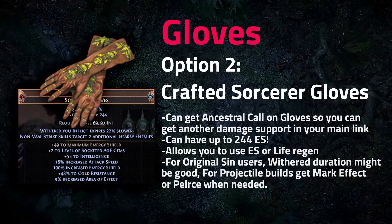Crafted rare Sorcerer Gloves are another option — you skip Berserk and rage but take a tankier approach. A nice option is getting the Ancestral Call implicit, giving an extra skill gem for roughly 40% more damage, which partially offsets losing Berserk. You gain a lot of energy shield and an additional implicit slot for things like mark effect or pierce. This also lets you spec into Zealot's Oath for energy shield regen, which is very comfortable in end-game.